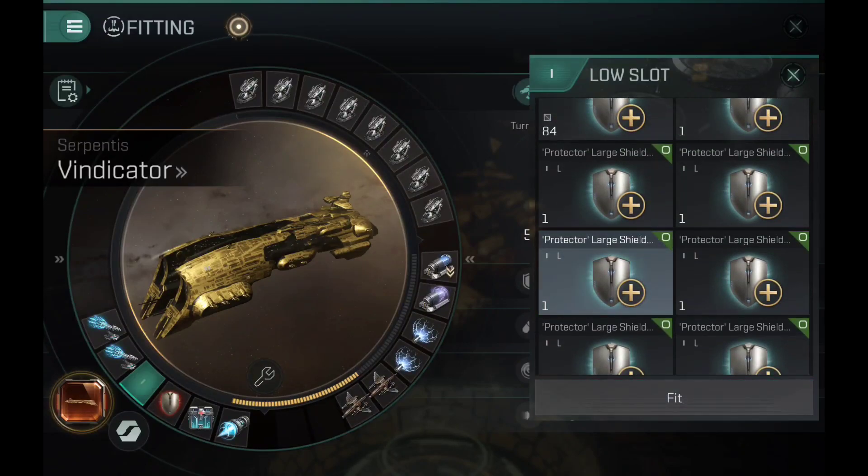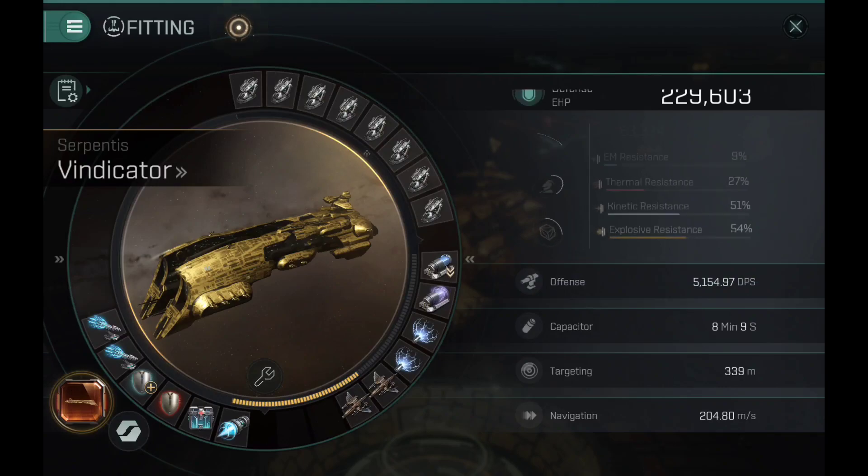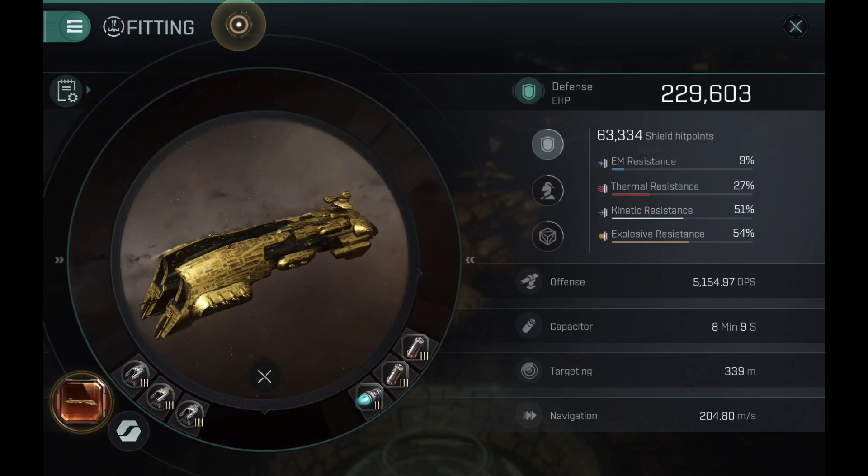The Vindicator doesn't have a specified shield or armor stat, so you can decide whether to go shield or armor. I usually leave this preference on Serpentis ships to the player. You can use shield or armor, but never mix — never do both. Either shield or armor, but never hybrid. Hybrid tank is terrible.